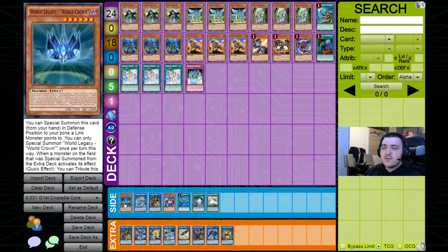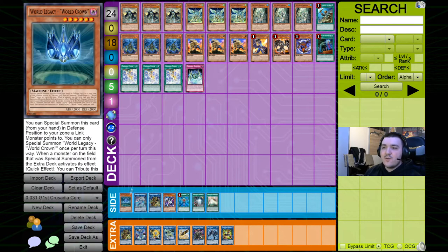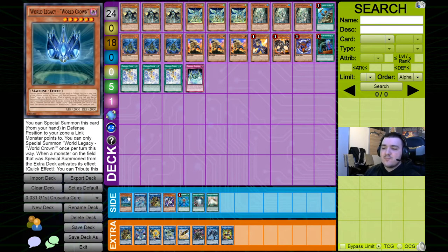World Legacy World Crown is here as an optional core option. It functions as a Crusadia monster — it's a World Legacy monster so it has synergies with the name, and it works the same way as a Crusadia: you can special summon it into a linked monster zone. It's not a combo starter, though, so I wouldn't max out on it. That's why I didn't put it in the must-play section, but you can definitely play it at two and not regret it.